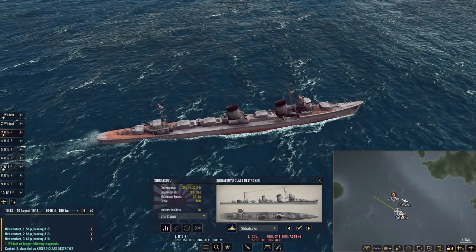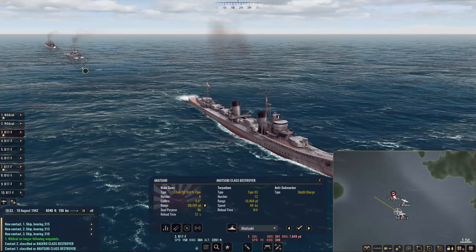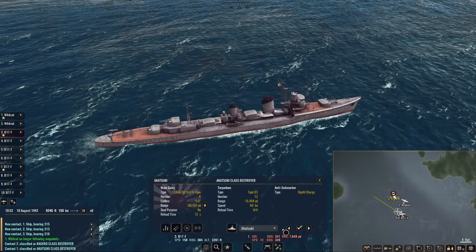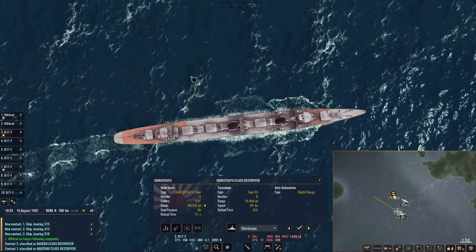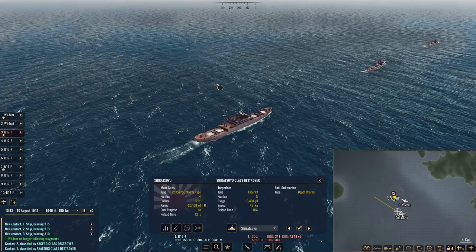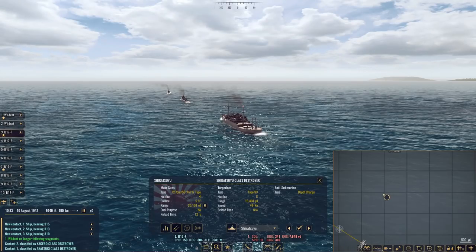This one is the much more deadly Akatsuki, I think - I say that only because it has 12 torpedoes versus 8 on the other one. We see the 1-2 on this one versus the 1-2-3 on this one. So how do I want to do this? If I do level bombing, we'll probably want to do the approach from stern to bow. I think we're in a good position to do that. Do I want to break my teams into maybe a third? I do - so I think I'm going to do a 3-3-2.